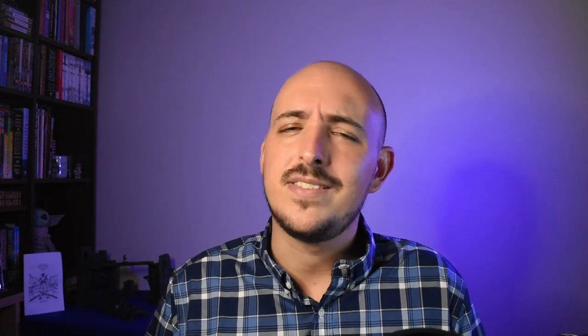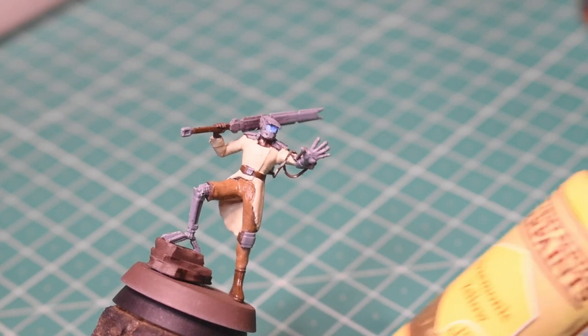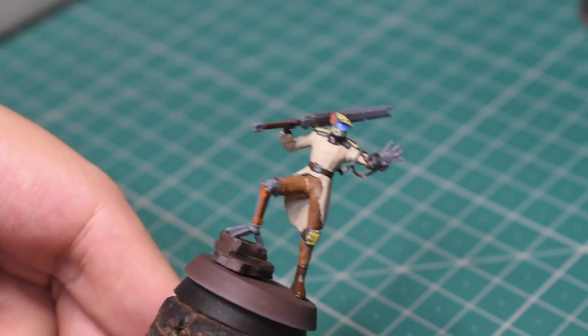That brings us to the third goal: making sure that the captain stood out on the table. Like so many great pirates from fiction, I wanted the captain of the scavengers to have a certain sense of nobility and style — to be just a cut above the rest of his crew. But I also wanted to play with that trope just a little bit. So when it came time to paint, I decided to make all of the power armor either yellow or orange, reminiscent of a construction site.